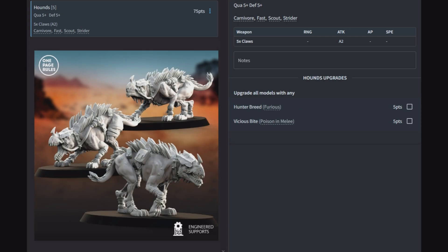Now we go to the Hounds — the Jackals need hounds. At just 75 points this is a cheap throwaway combat unit: quality 5, defense 5, 2 attacks apiece. They have Carnivore, Fast, Scout, and Strider, meaning on turn 1 they could charge something 28 inches across the board. Their two upgrades are Hunter Breed (giving Furious — extra hits on 6s) and vicious bites (poison in melee — minus 1 to regeneration and enemies reroll their 6s on saves). Against lightly armored enemies, give them both upgrades and throw them on turn 1.